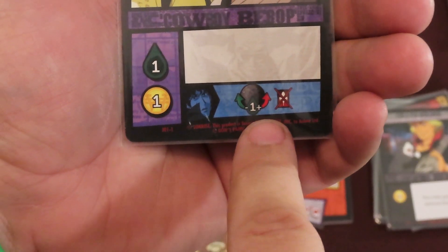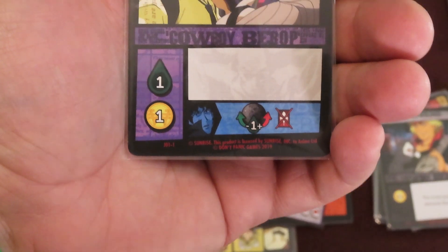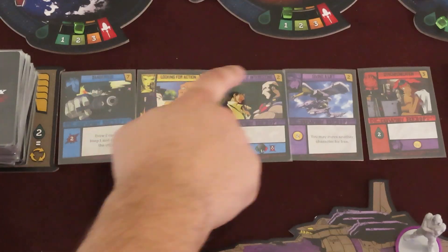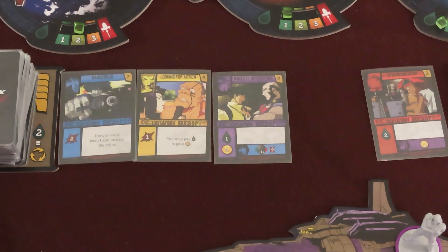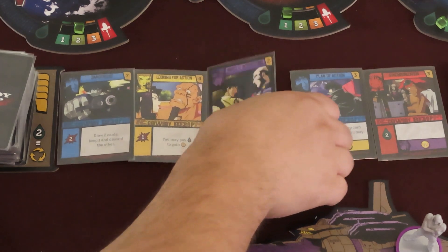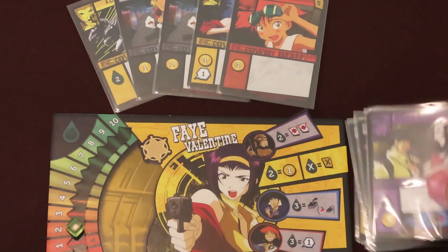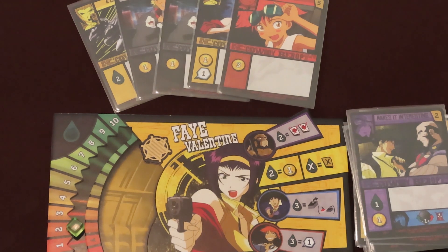Some cards have an effect that can modify a movement gauge by plus or minus 1 — the player may choose. Action cards from the common deck can be purchased for their Wulong cost in the corner. On a player's turn, they may spend generated Wulongs on the face-up cards in the purchasing area. Immediately draw a new card from the deck to sit in its place. The purchased card always gets added to the player's discard pile. Multiple cards can be bought on a turn, as long as they have the Wulongs to spend on each.